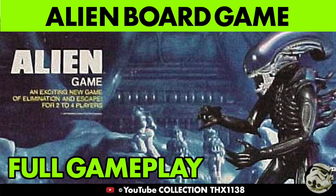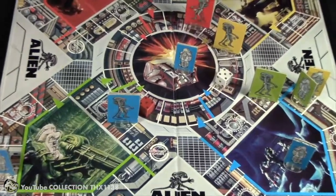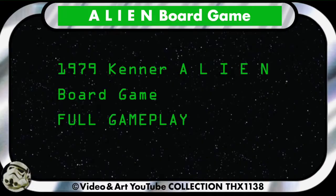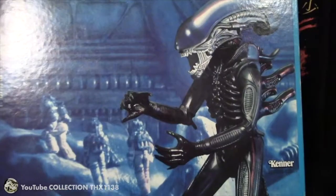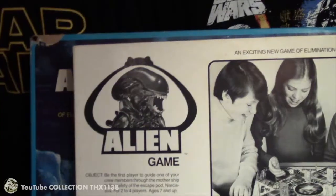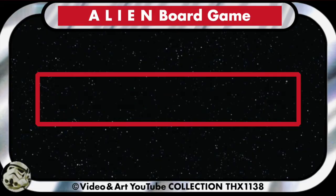This is Collection THX 1138, and this is a full gameplay video of my 1979 Kenner Alien board game — an exciting game of elimination and escape. I also have a how-to-play video with trivia on my 18-inch Kenner Alien and H.R. Giger art design book as it applies to the box design. That's linked in the games playlist at the end. When you see these screens I explain mistakes I made, because demonstrating gameplay is fun but difficult — so they happen in movies and they happen here.